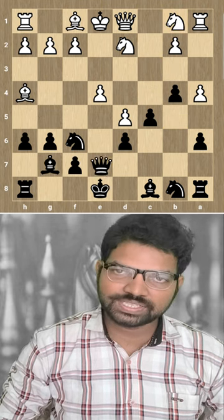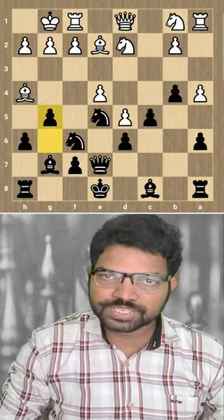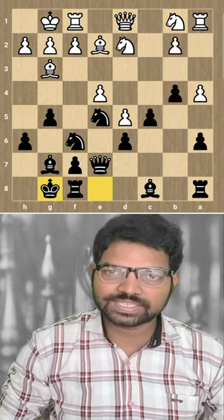The knight goes back to its original place. Qe7, Bd3, Nd7, white castles. Ne5, Be2 to save it. G5 attacks the dark-square bishop. Bg3, now black castles.